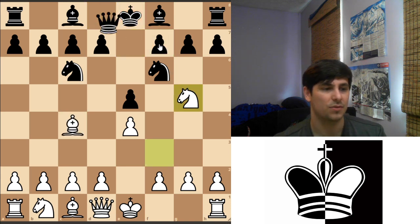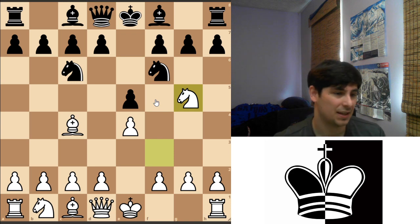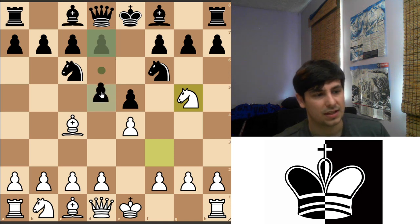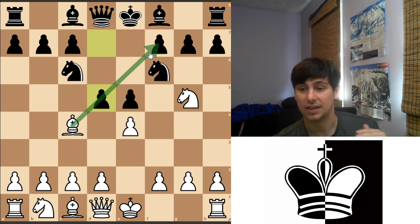So how do you defend this? The best way is to sacrifice a pawn, and in the process of sacrificing the pawn you wind up getting a lot of piece activity. The idea is pawn d5 — the main idea is to shut down this diagonal. If you're the black pieces, this is what you do.